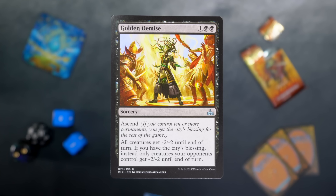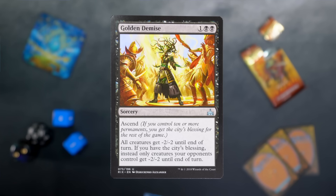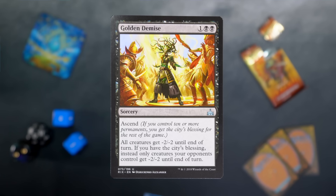Next we have Golden Demise — one black black for a sorcery with Ascend. As a reminder, Ascend was: if you control 10 or more permanents, you get the city's blessing for the rest of the game. All creatures get -2/-2 until end of turn; if you have the city's blessing, instead only creatures your opponents control get -2/-2. Golden Demise was actually pretty good — it gets around hexproof. It's Vraska having a great time turning people to gold.